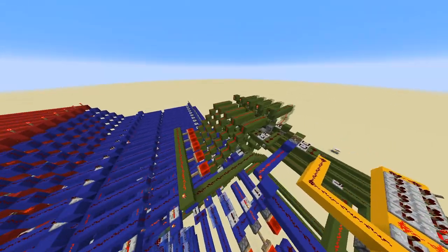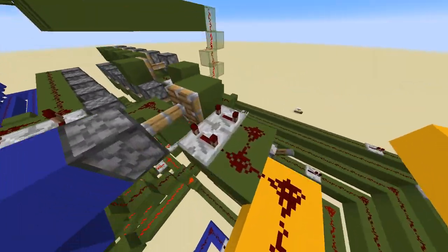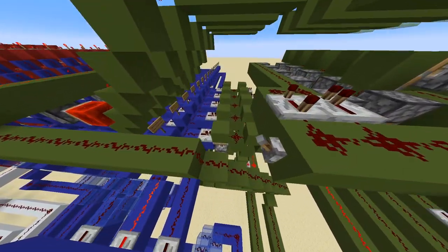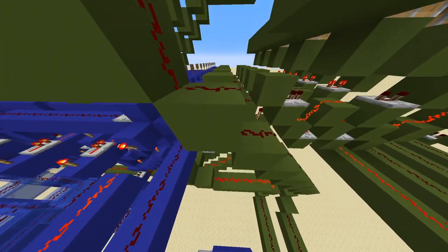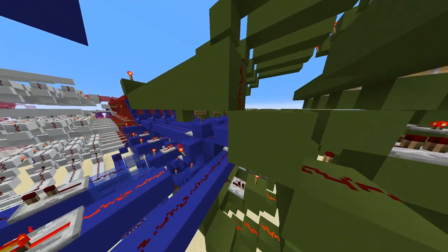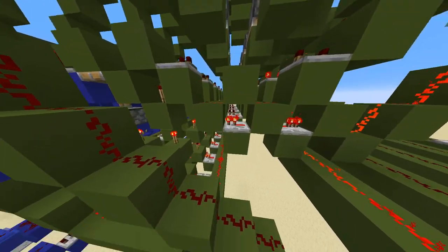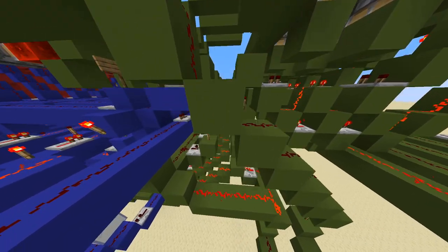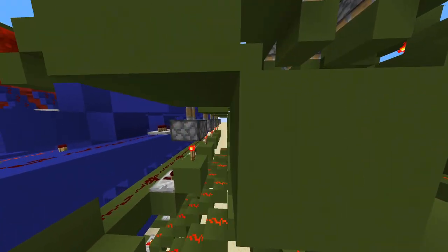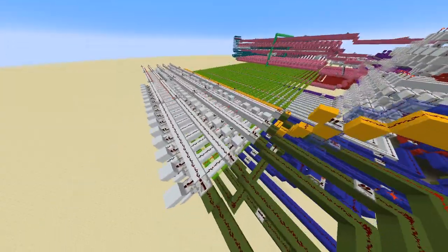This here is our program counter. It counts to the next step in the program — it's just a binary counter. Depending on what we get from the program memory, we can also jump to another value in the counter, which means jumping to a line in the program memory respective to that value. We can set this value either by having it come out of the registry and fire these pistons, changing the state of these repeater cells, or we can take that value from the second input bus to the registry and feed it directly in through a series of multiplexers.